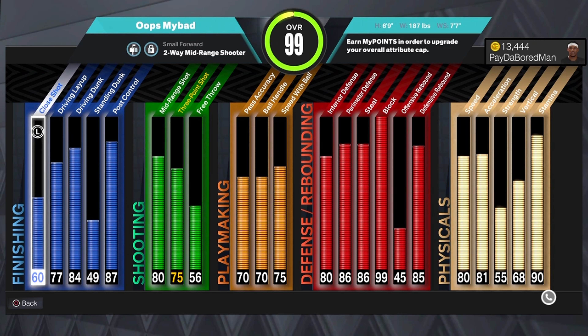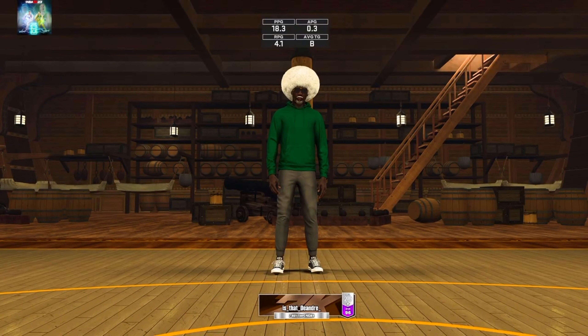Down 10 with 5 minutes left and on the brink of giving up home court advantage, Jimmy Butler did that — 56 points, a career high, most points in playoff franchise history, and the greatest playoff performance ever by a Heat player. In today's video, we're taking my playoff Jimmy build, a two-way mid-range shooter, to the ones court.